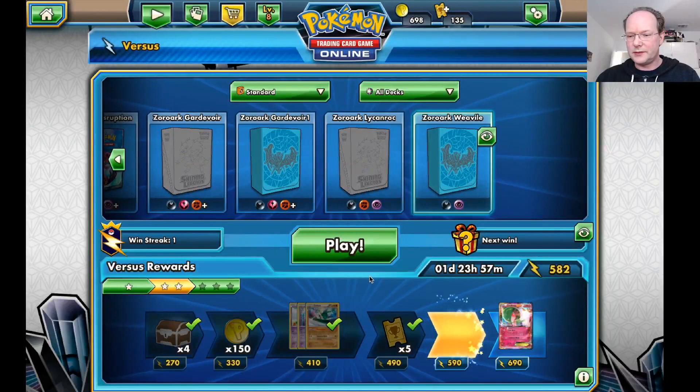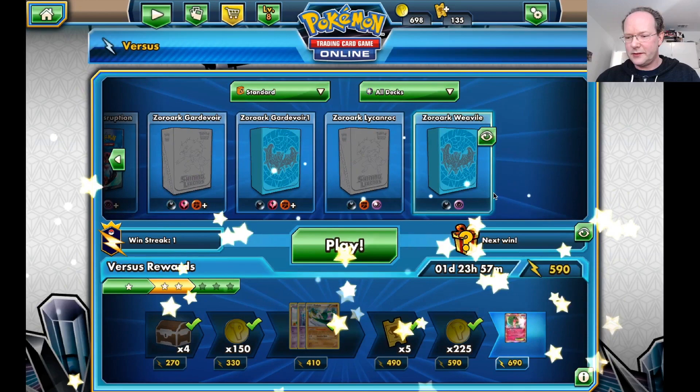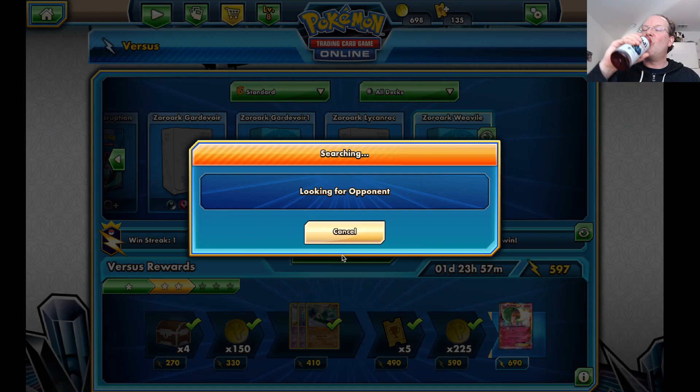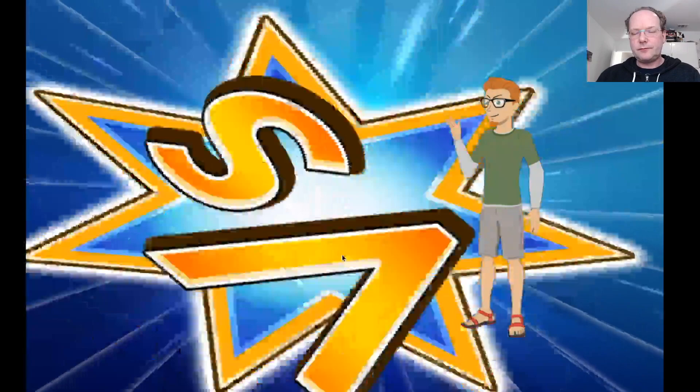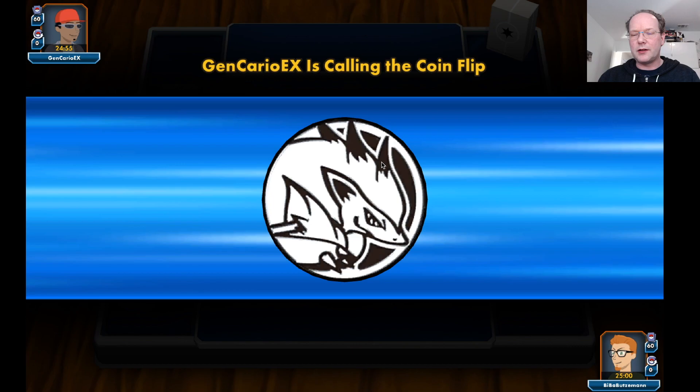It gives us some ladder points and 225 coins, which is always nice. The key of the deck will be to get a lot of Zoroark out in the early game and then have Vivile as the late attacker.